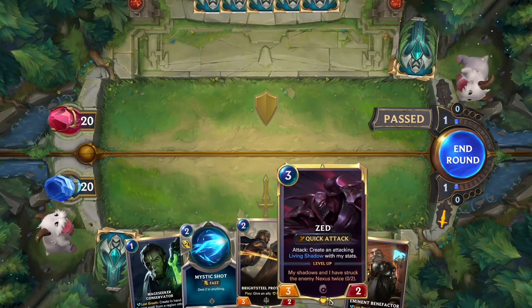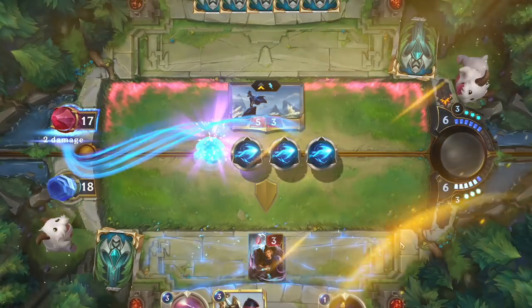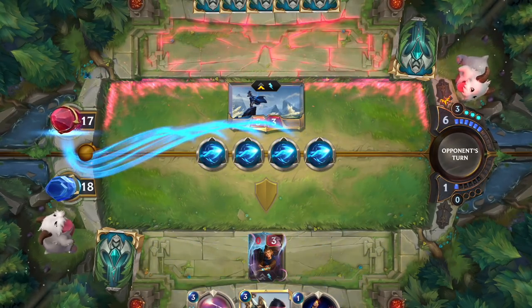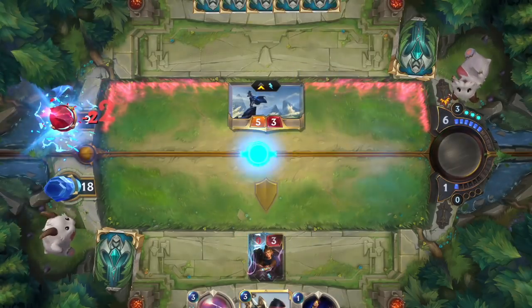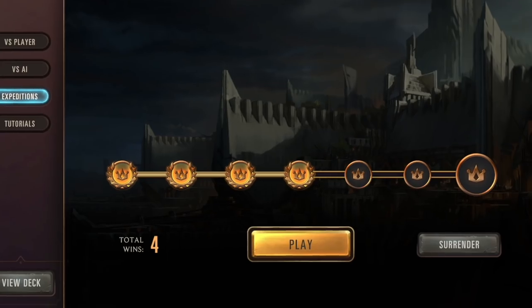You can smooth out your mana curve, pick up some much-needed spell support, or double down with multiple tried-and-true cards — even breaking the normal limit of three copies. You'll continue to evolve and improve your deck all the way to the final match.